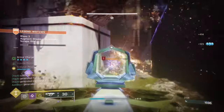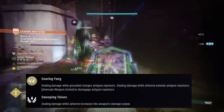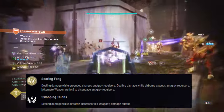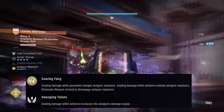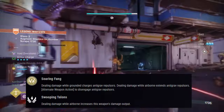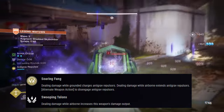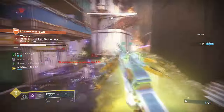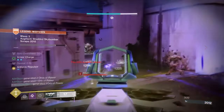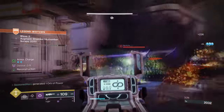Manticore's exotic trait, Sword and Fang, states: dealing damage while grounded charges anti-gravity repulsors; dealing damage while airborne extends anti-gravity repulsors. This basically allows players to stay airborne to activate it. While combining the secondary effect, Swoop and Talons, which states dealing damage while airborne increases the weapon's damage output — this perk, when triggered, will allow users to deal out 100% damage while airborne, which is huge considering how easy it is to trigger this.